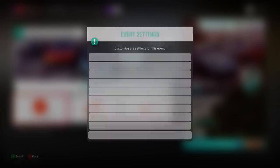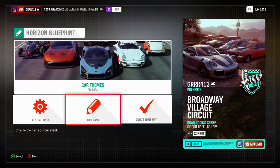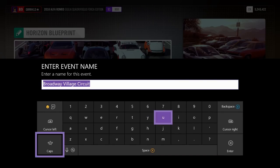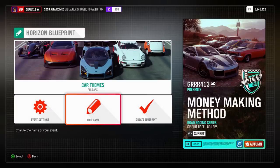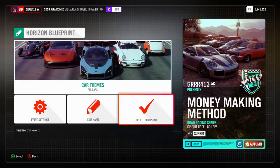Go ahead and click Confirm and we should be good to go. I'm going to name my event — you don't have to name yours if you don't want to — but I'm going to call it 'Money Making Method.' Once you have your name done, select Create Blueprint, then select your race and we'll be off.